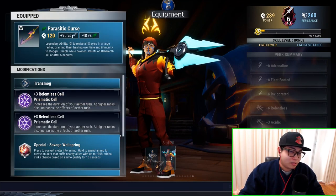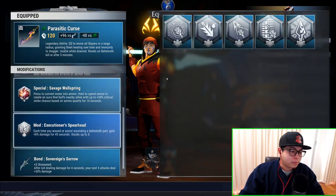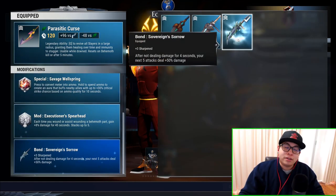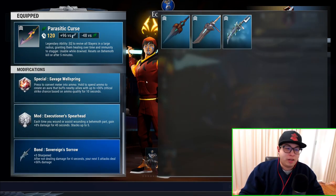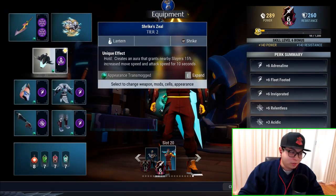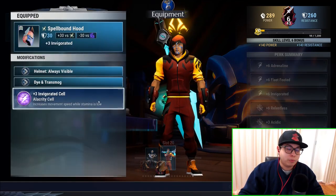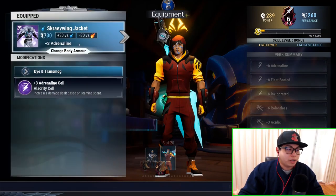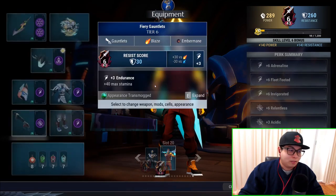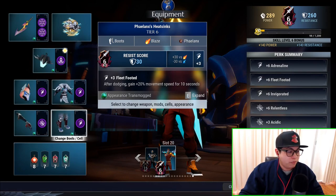Your skills are Parasitic Curse, Relentless, Savage Wellspring as your special, Executioner Spearhead, and Sovereign Sorrow. Tempest will be your omni cell of choice. Armor: Shrike Zeal with zeal cell, Spellbound Hood with Invigorated, Scrapewing Jacket with an adrenaline cell, Fiery Gauntlets with acidic cell, and Phalanx's Heat Sinks with a fleet-footed cell.